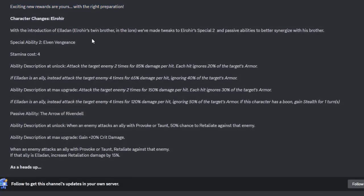Now the big thing — buffs to Elro'here. Elro'here got some huge buffs. We were worried about what was going on with the nerfs to Eloden, and it seems that as Eloden falls a little bit in power, Elro'here rises to take up his spot. Elro'here was already doing solid damage, but these buffs — especially if Eloden is on the team — are going to be nuts. Let's start with his second special, Elven Vengeance.